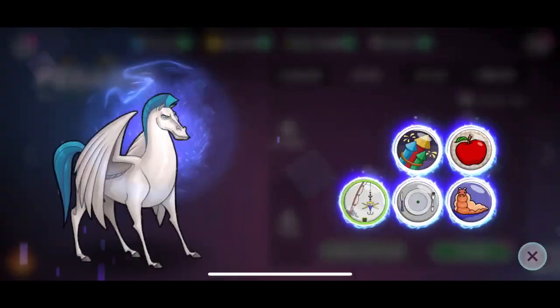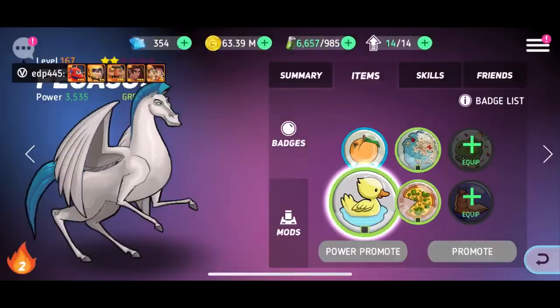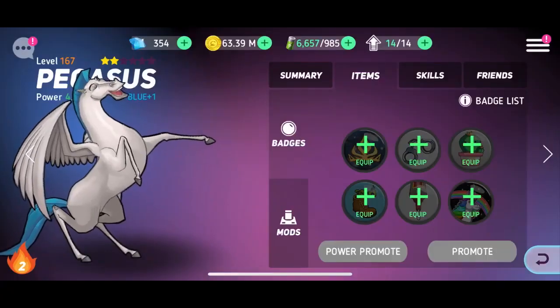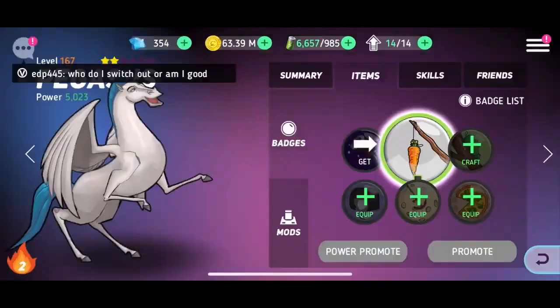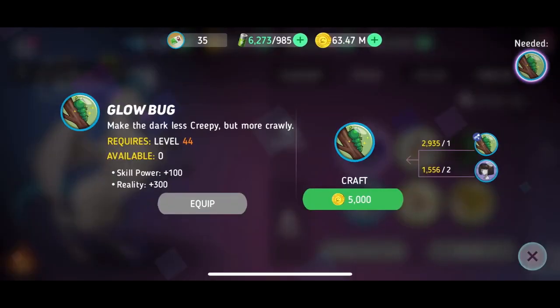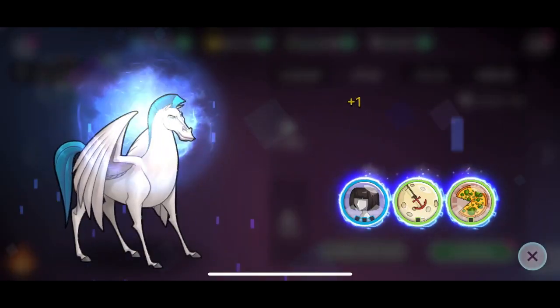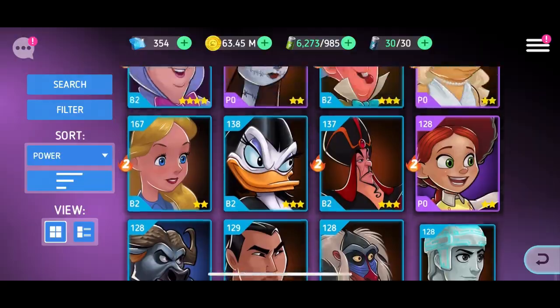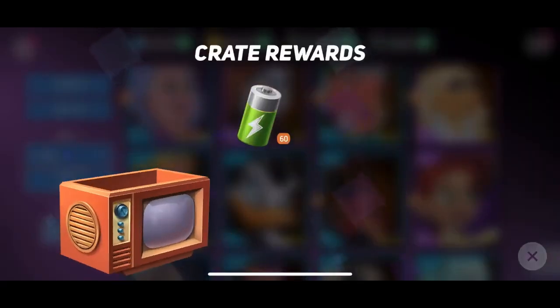Anyway, let's try getting him to at least purple. I usually get new characters to purple, and if I care about the character I get them higher than purple. But I really don't care about Pegasus, so we're just gonna get him to purple. Let me just power craft that. Keep doing that. Let's get him to purple. I have some other badges. And I think that's all I'm gonna level him up to. Let me just open my used-to-be ad crates.